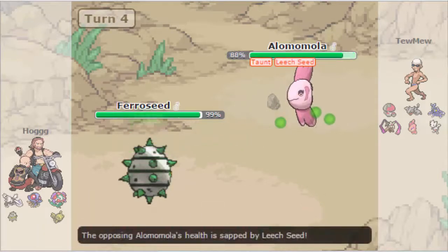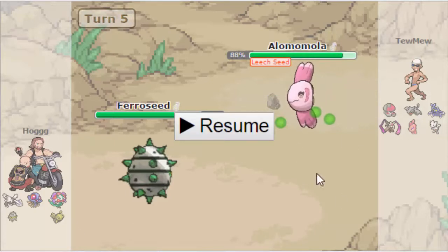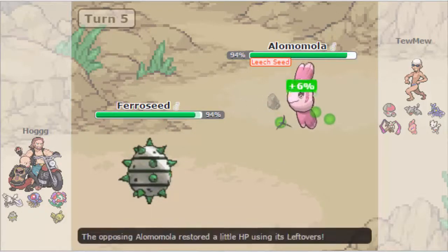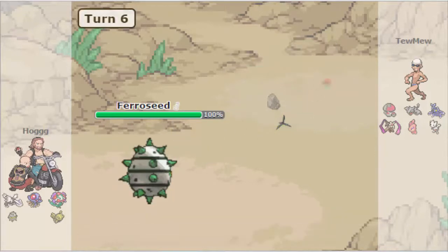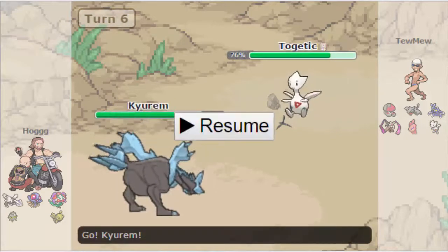Lomomola is staying in, fishing for the Scald Burn, but Hogg is a really reliable Aromatherapy user which can get Aromatherapy off on his Togetic and also his Heracross. I don't know why Toomew lets Ferroseed stay in here to set up the Spike, because that's really going to kill him later on. Hogg decides to switch out, probably assuming Toomew would not stay in either. The second Spike isn't actually as effective as the first or the third, so Hogg figured one Spike would be enough and switched out.